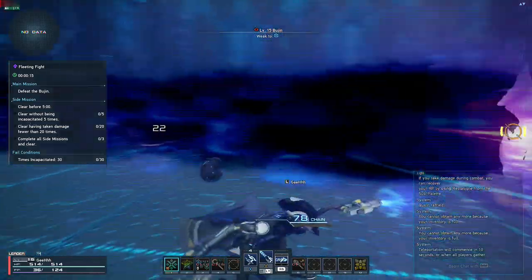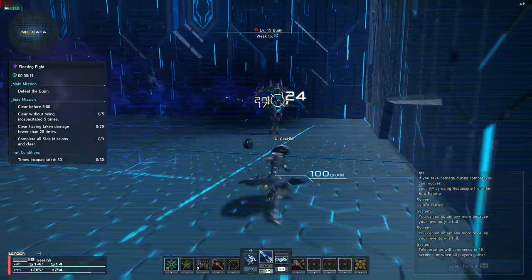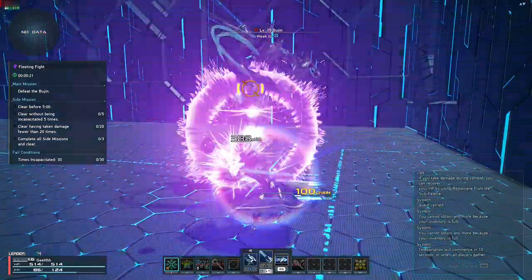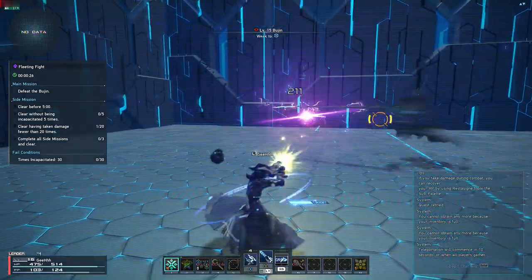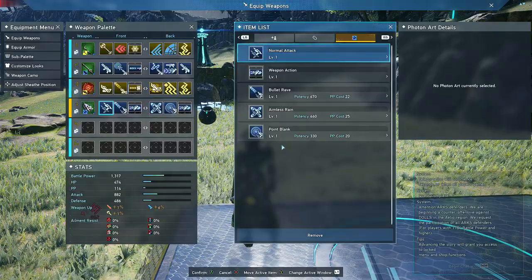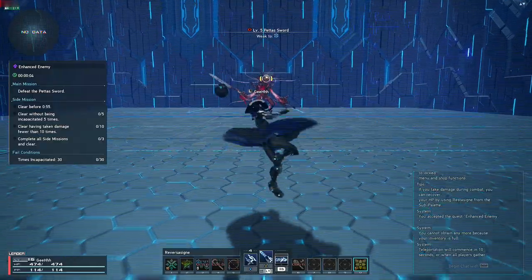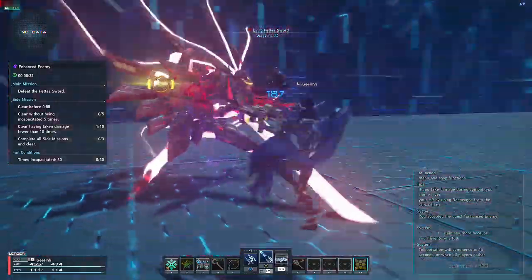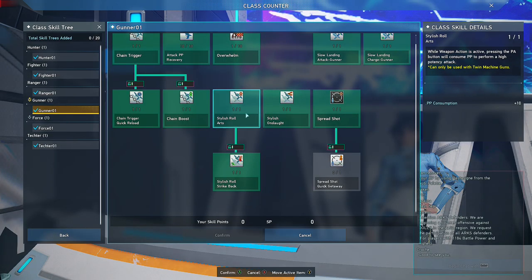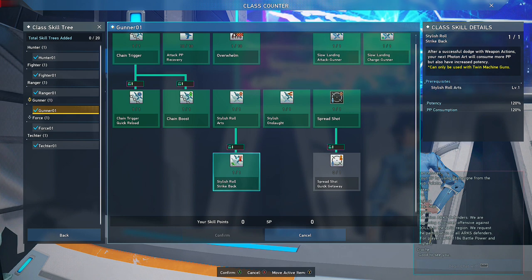Aside from that, Twin Machine Gun also features a class skill called Chain Trigger, which can deal powerful damage based on the number of hits. But before we go deeper about Chain Trigger, we have to talk about the Photon Arts first. The first Twin Machine Gun Photon Art is Weapon Action — it makes you roll, and you're immune to damage for a short amount of time while rolling. There are three class skills for this: Stylish Roll Arts, Stylish Onslaught, and Stylish Roll Strike Back.